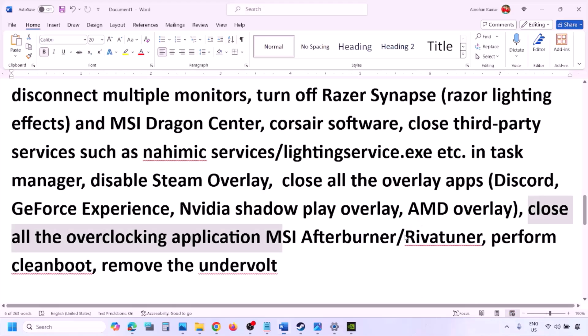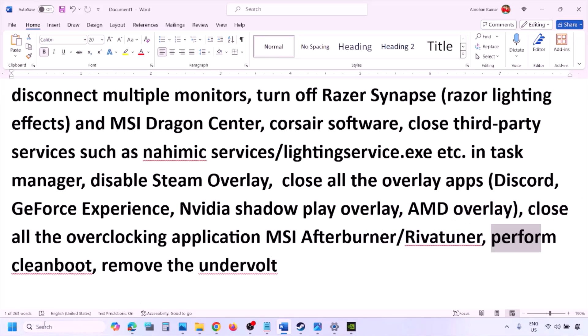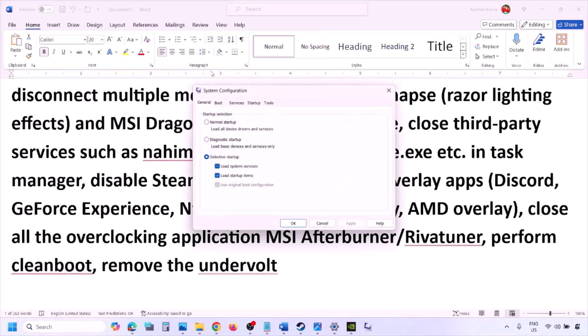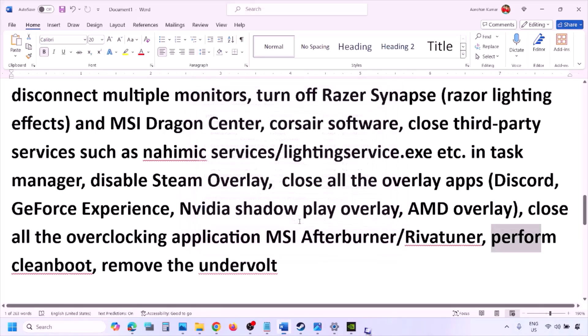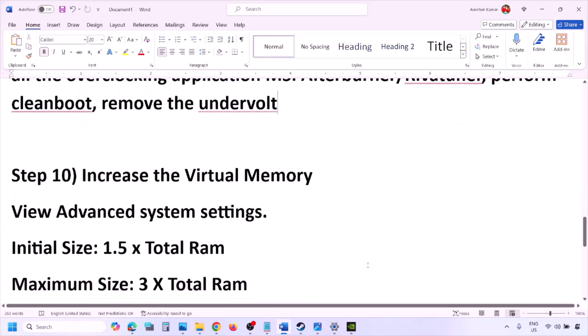Now perform a clean boot. Type System Configuration in the Windows search box and click on System Configuration. Go to the Services tab, put a check on Hide All Microsoft Services, then click Disable All. Click Apply, then OK. You'll see a restart option — restart your computer and then launch the game. Also, if you have undervolted your computer, remove the undervolt and then launch the game.